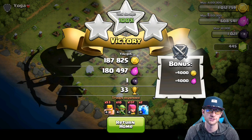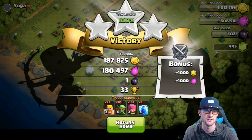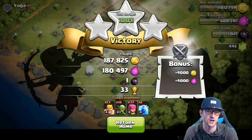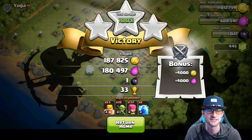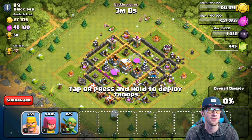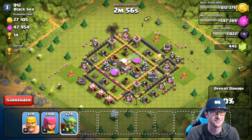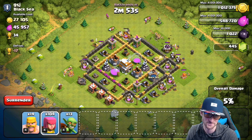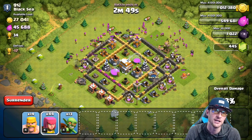Comment down below which series you want to see more of so I can provide exactly what you want. That was an awesome raid — we got good loot and great trophies, so I was definitely happy with that one. This next one doesn't have much loot but has 34 trophies available, which is awesome. It's a Town Hall 6, so that's pretty good.